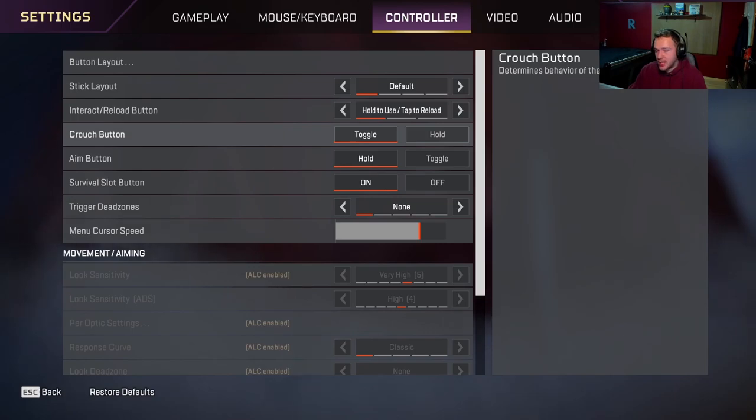Crouch button — personally I have it on Toggle, but they're both pretty good. I think Toggle gives you a better crouch spam because you do the entire animation instead of spamming Hold. Hold looks cooler on your screen, but tests have shown Toggle is a pretty strong crouch spam. Also, it's a lot easier if you want to be crouched — you don't have to hold it, you can actually aim. Hold to aim, of course.